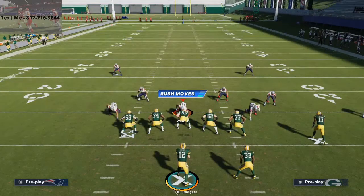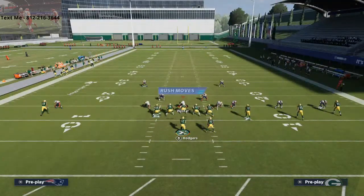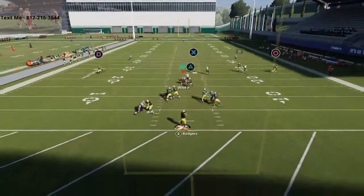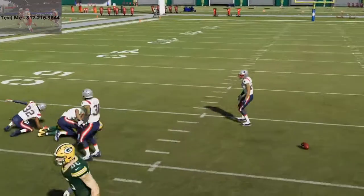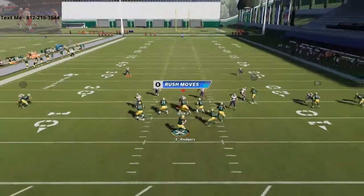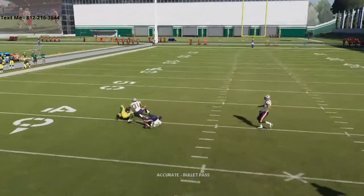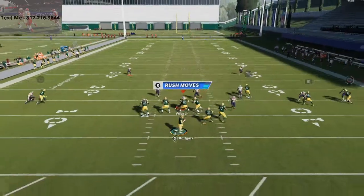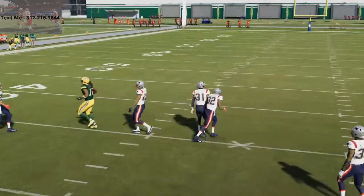I do want to show if they press coverage because a lot of people this year have been running bench press. I want to show you what this looks like against a press animation. You see here, he'll get off the press and you're going to be able to easily fit that in again. Now, if there's a safety there, one of the things I'm making the mistake of in this video is I'm not possession catching it if there's a safety over top. If there's a safety over top, just secure catch it and he's not going to drop it. It's going to be very simple for your offense. Pass lead inside, and you're going to be able to click on and make that catch for about 15 to 30 yards, depending.